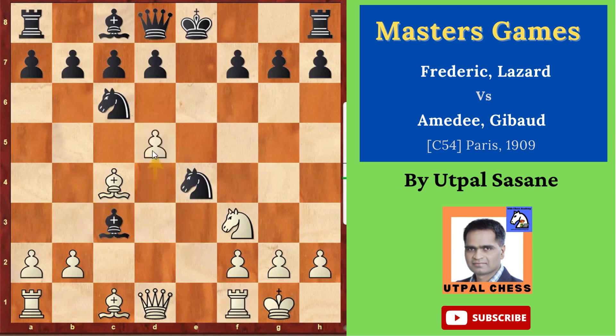Then d5, attacking the knight. This is a very common position — it comes from e4, e5, knight f3, knight c6, bishop c4, bishop c5. In that opening it comes, but here it gets transposed afterwards. After d5, now bishop f6. You have to decide whether to save this knight or this bishop. He saves the bishop now.